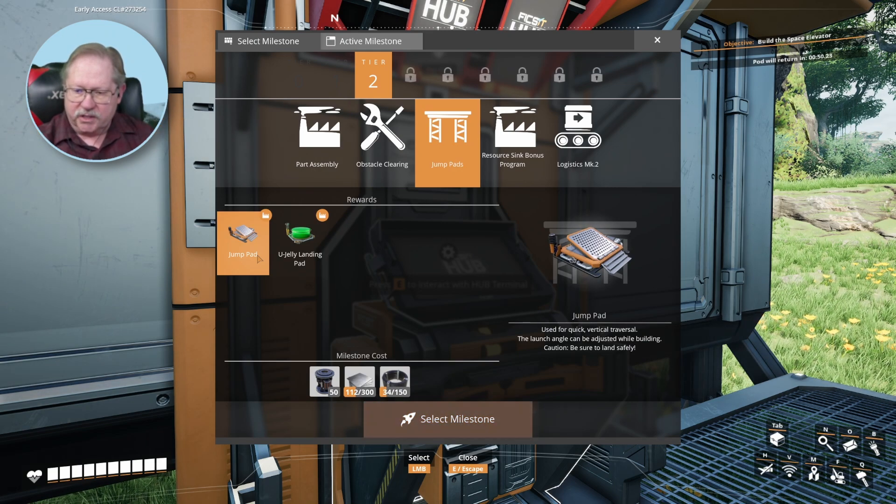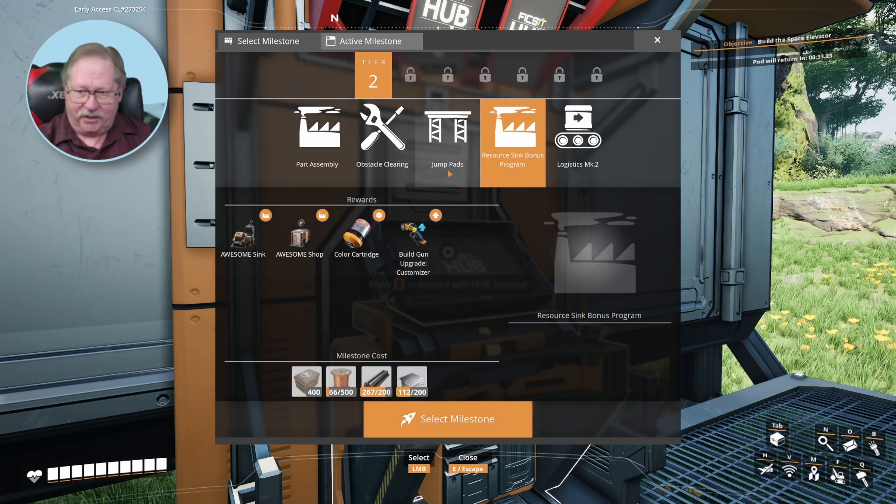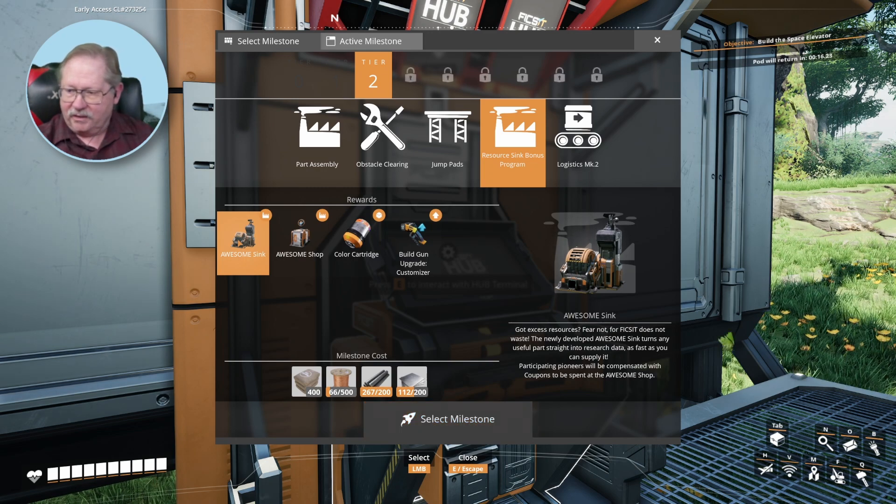Used for quick vertical traversal. Launch angle can be adjusted while building. Caution - be sure to land safely. And the U-jelly landing pad generates a speed-dampening jelly, guaranteeing a safe landing. That sounds unusual and interesting and awesome. And the awesome sink - got excess resources? Fear not. The awesome sink turns any useful parts straight into research data. Pioneers will be compensated with coupons spent at the awesome shop. I can see the shadow of my pod landing.